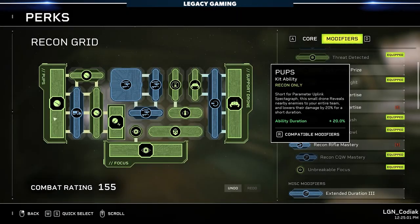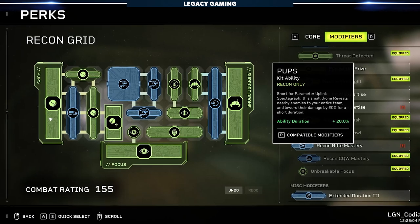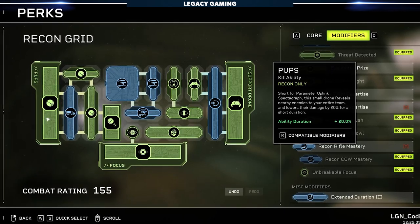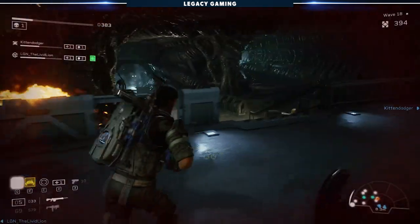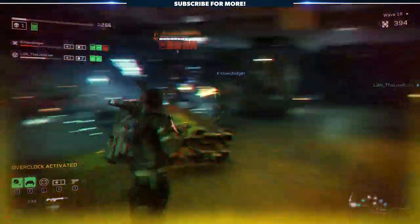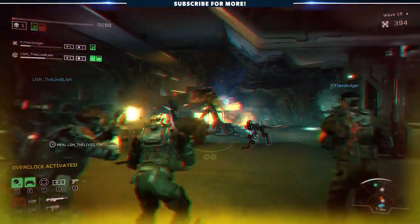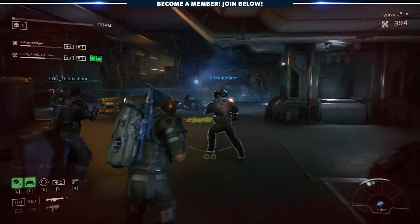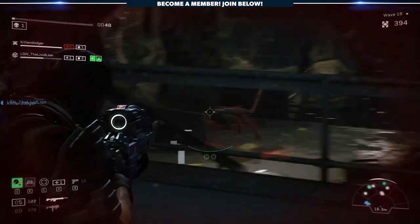Our other perks are all about support. The first is Pups, which we've converted using the Guard Dog perk to a stationary drone that slows enemies, deals a little bit of damage, and stumbles them. I love Guard Dog — while the internet may not agree with me, when you're dealing with hardpoint defense, there is no better perk in the game. Using Pups, you can completely lock down an approach, giving your team ample time to kill any pursuing enemies or reposition if the situation calls for it.